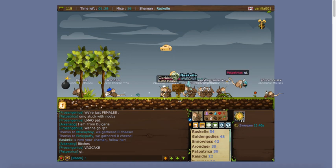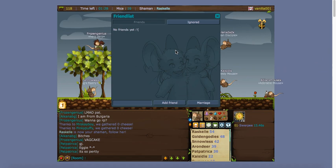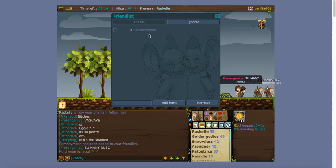We've gone over the basics of how to get the cheese and how to be the shaman. Now I'm going to talk about all the stuff on the side. This is your friends list, which is very important to Animal Jam people. To add a friend, you type in their username — for example, Romney Moon is the username to my main Transformice account — then click 'Add Friend' and they'll appear on your friends list.